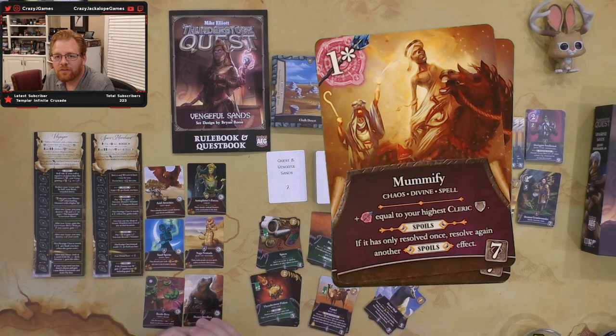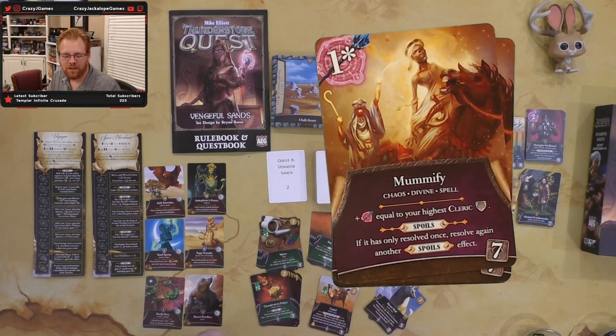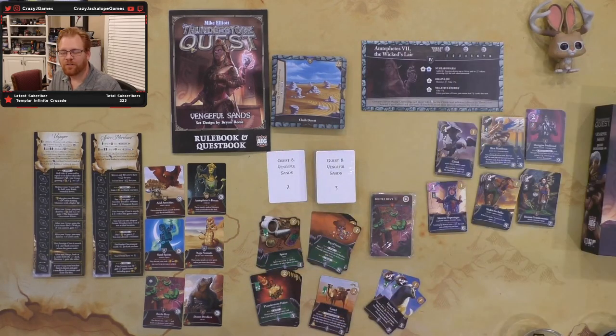Mummify is a chaos divine spell — starts at one and scales equal to your highest cleric. Spoils: if you only resolve once, resolve again for another spoils effect. You could double up treasures or get extra healing. Right card in the right combo it's powerful, but by itself a bit meh — need to find the right pairing.